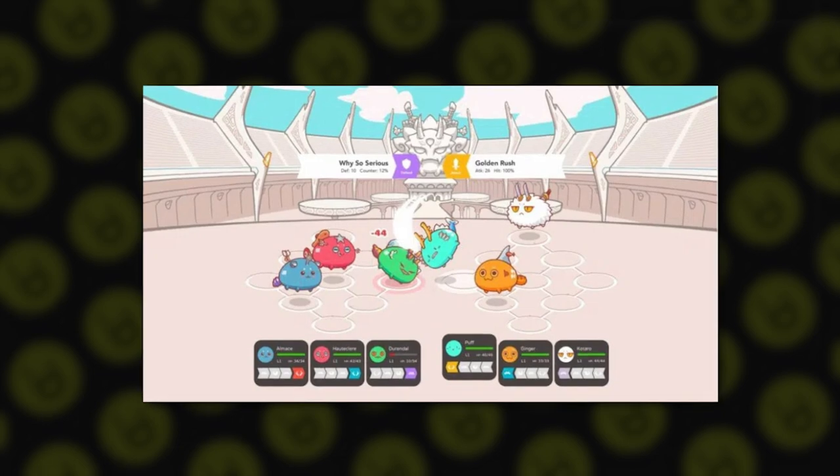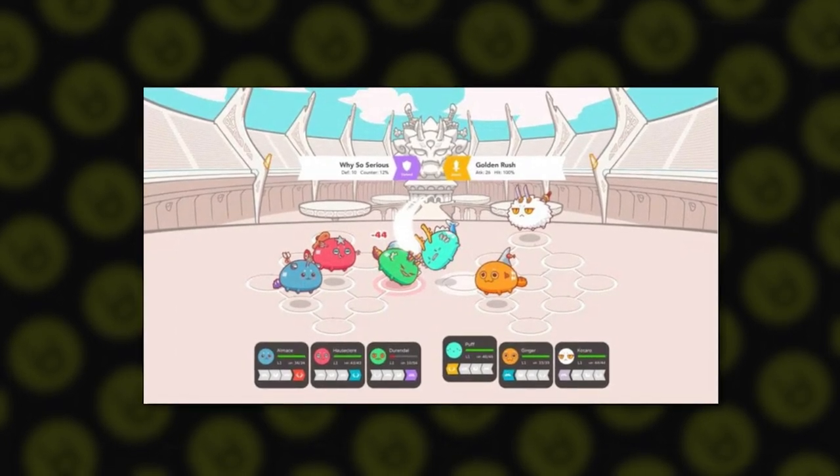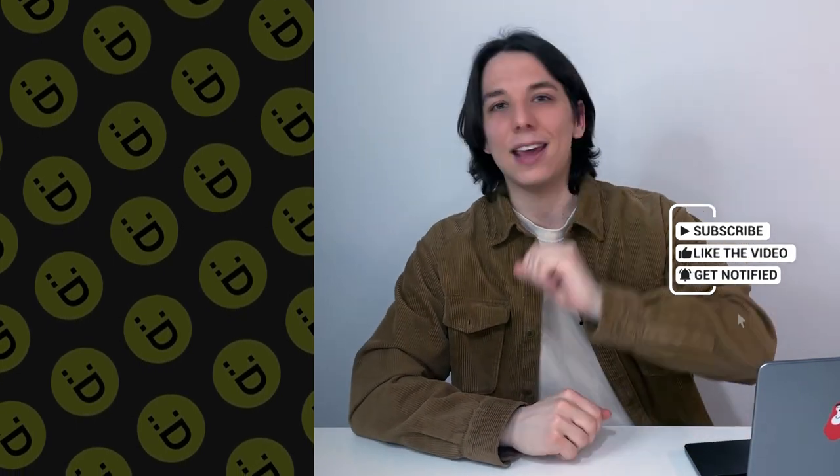In the game you can breed Axies and get more powerful animals. Teams of three pets fight each other, and winners are rewarded with SLP tokens, which have real value and can be exchanged for cryptocurrency. You can also try PvE mode and fight mobs for rewards. While Axie Infinity is not as profitable as it was in 2021, it's still fun and addictive. Today you learned that people were ready to quit their jobs for Axie Infinity, and that almost all blockchain games do not require large investments to start playing. We hope you find a profitable and exciting game for you — see you soon.